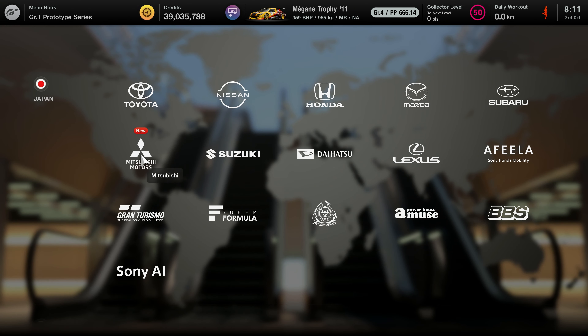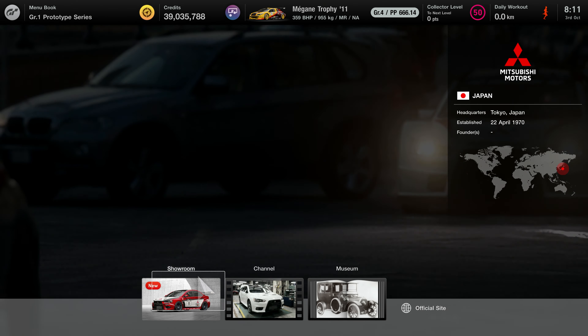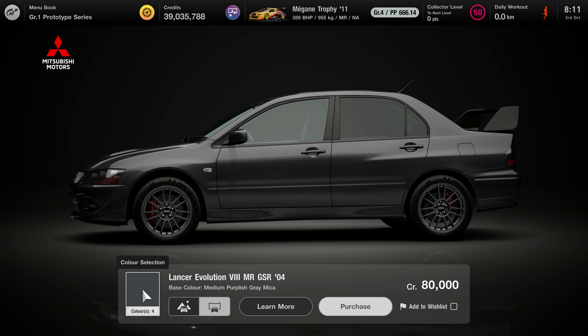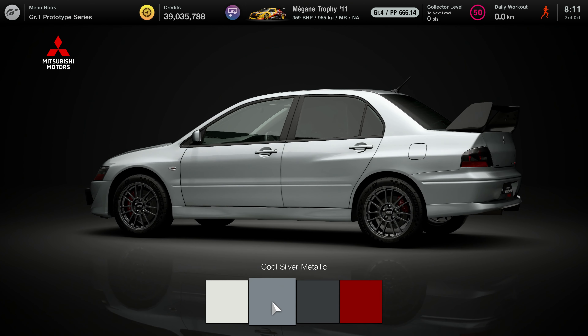Finally, we're heading back into Brand Central for the final car introduced in Gran Turismo 7 in this latest patch. We head down to Mitsubishi Motors and click that showroom. The second one along is the Lancer Evolution 8 MR GSR — another Evo in the game. Quite an old-school one; one of childhood memories, that is for sure.